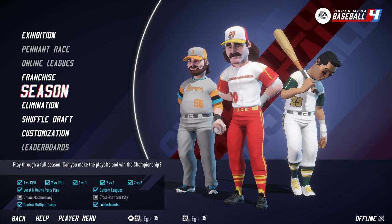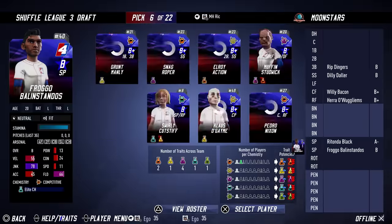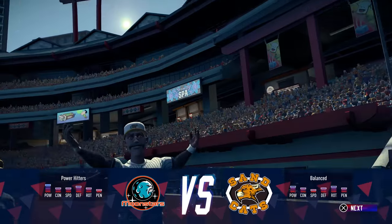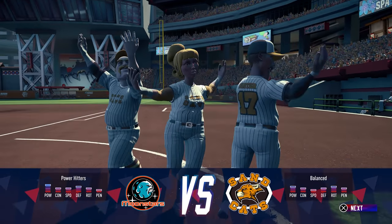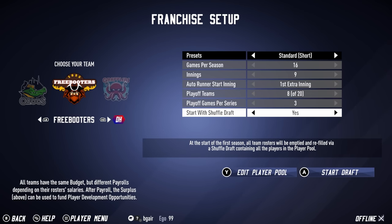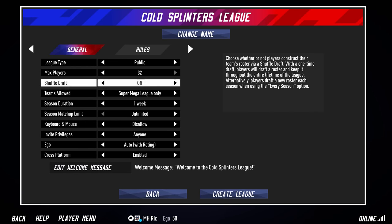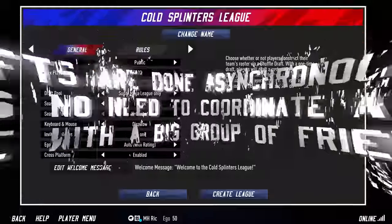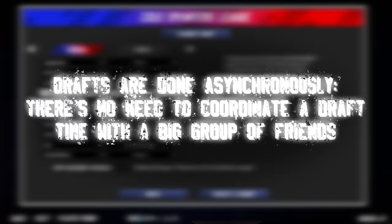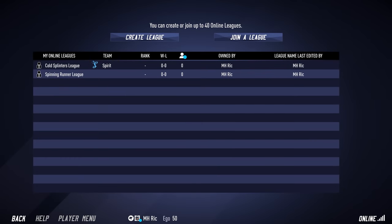Plan to play SMB4 for an hour or two with a friend? Jump into a Shuffle Draft, then go straight into an exhibition game or elimination series between your two drafted teams. Want to mix up the Super Mega League rosters before starting a season or franchise playthrough? Shuffle Draft has you covered. My favorite way to Shuffle Draft is within Online Leagues. Leagues can be configured to have a one-time draft or to have a new draft at the start of every season. Drafts are done asynchronously — there is no need to coordinate a draft time with a big group of friends. You can even join the league late, draft your team, and jump right into the season in progress.